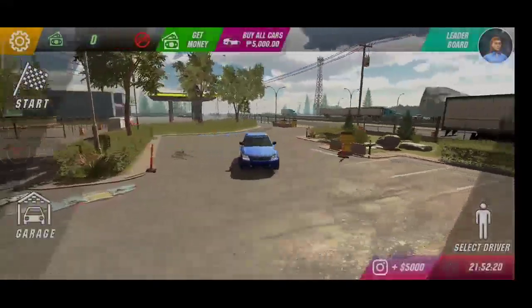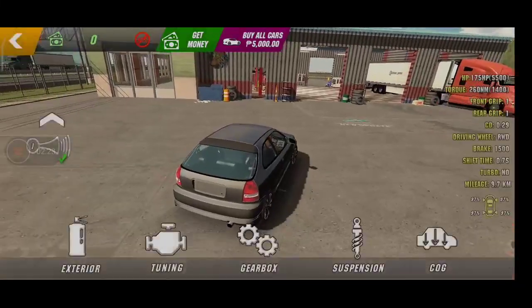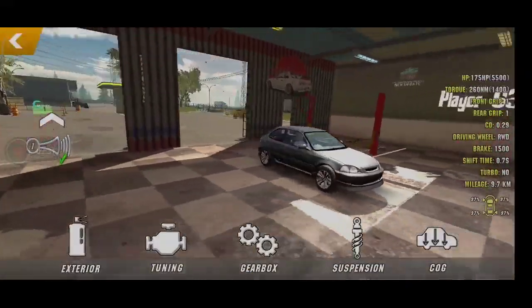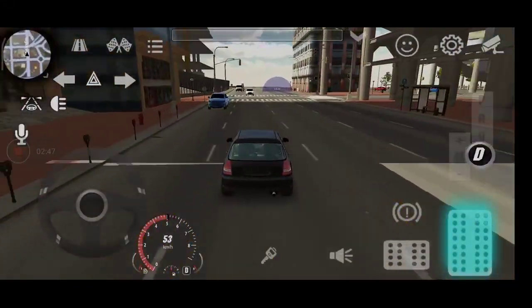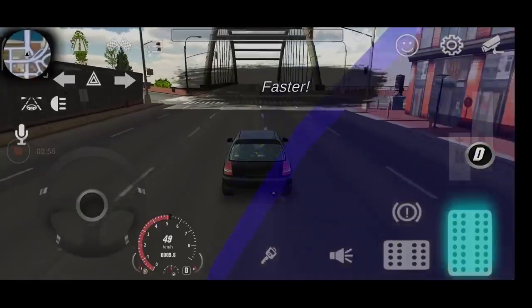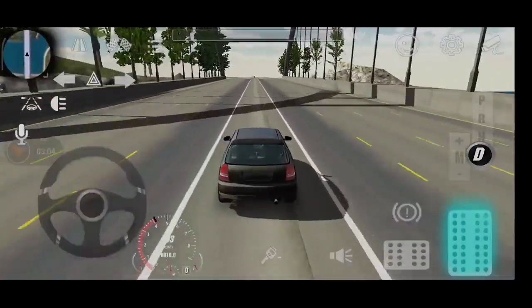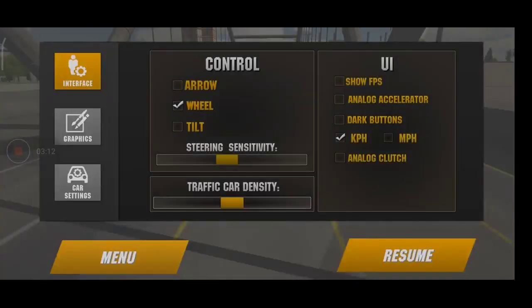Dalawang cars ang ipapakita natin ngayon para wala kayong masabi. Tignan natin yung pinaka-first. All stack — gearbox reset, suspension reset. Wala, stock yan, wala talagang anything. Tignan nyo naman yung takbo nito — ganito rin ang stack nito. Dalawang kotse para hindi nyo sabihin sa ito lang gumagana. Mabagal, mabagal din yung acceleration nya, at lahat-lahat mabagal. Yan, stack yan.